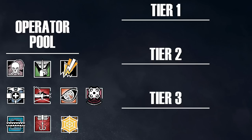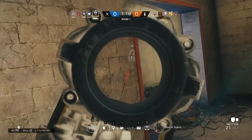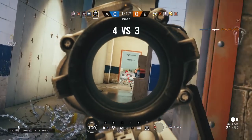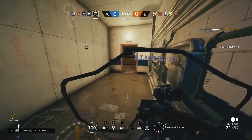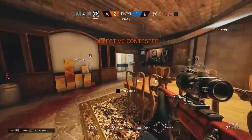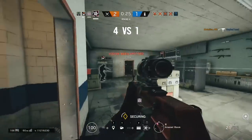After I go through the basics, I'll talk about which operators are best to have barbed wire on, which ones are situational, and which ones shouldn't have it at all. The primary reason why barbed wire is considered so powerful is because it only affects attackers. Barbed wire slows an attacker's movement speed, shakes their aim a little bit, and makes a lot of noise. It also affects drones by slowing them down as they drive through the barbed wire, making it harder to escape defenders. Barbed wire is primarily used on objective doors and choke points in order to prevent attackers from pushing through so easily.